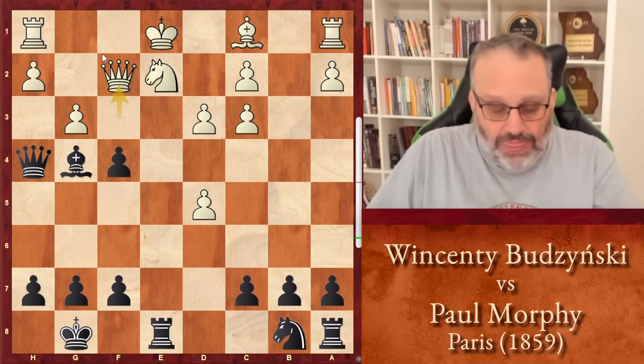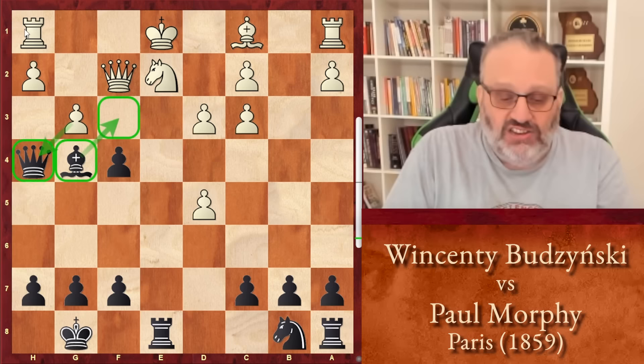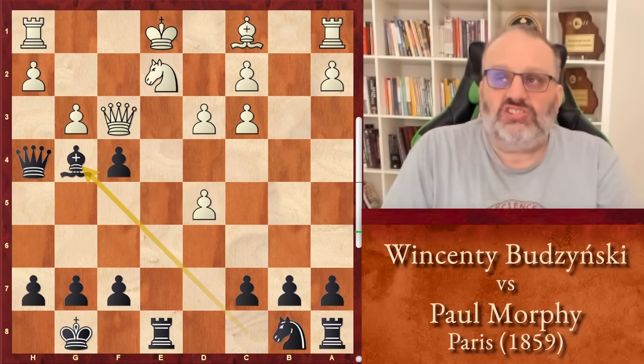If you play queen f2, because your queen's attacked and you're attacking my queen, I just take on g3. And if you take back, your rook is hanging with check. The engine says white could castle, then I take the queen, you take the queen, I take the knight, and I'm up a knight.